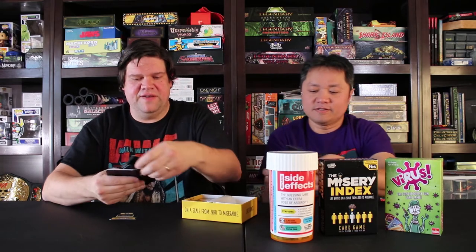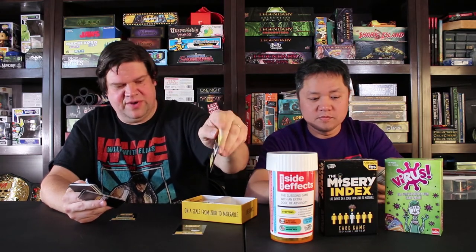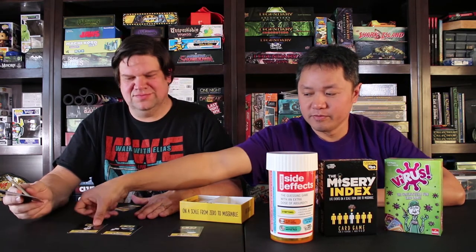You have different cards out in front of you — like Stung by a Jellyfish at 24.5, and Passing a Kidney Stone at 55.5. A person to your left reads a new card but does not tell you the index number, and you're trying to figure out where it fits among your cards. Is it worse than being stung by a jellyfish? Is it worse than passing a kidney stone? Is it somewhere between those? For example, Peeing on an Electric Fence ranks 80.5 — higher than 55. If you guess correctly, you collect the card. The rounds get progressively harder as it becomes more difficult to fit new cards into the line.